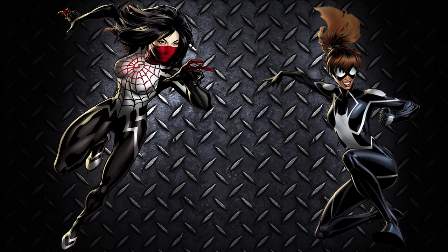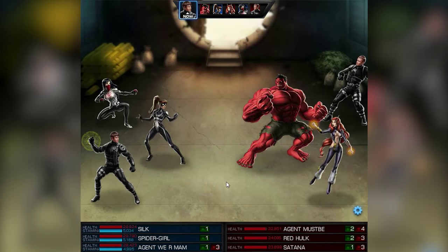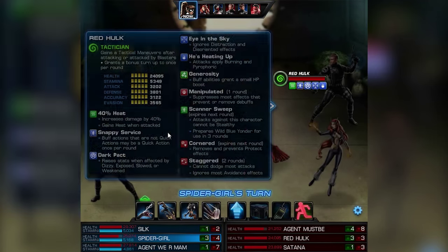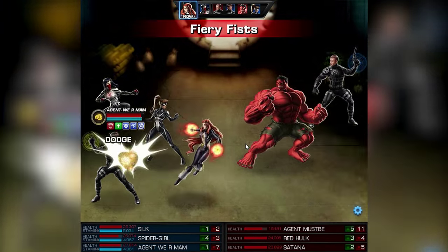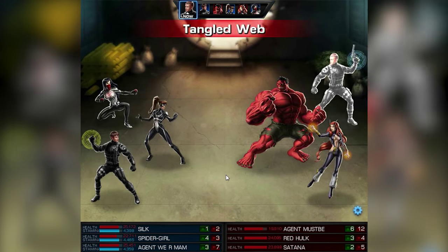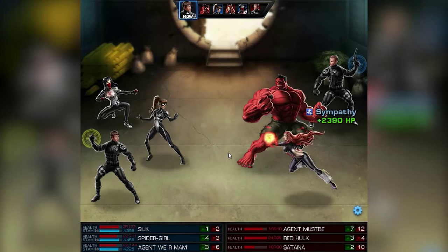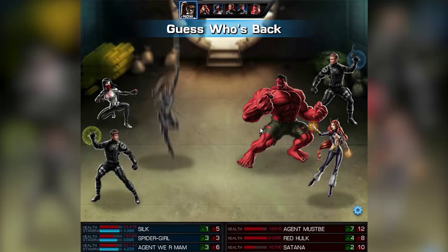Spider-Team number 5: Silk and Spider-Girl. And I really hope they can win at least one fight. We changed our agent to a scrapper one. As with all Spider-Teams, you wanna put some webs — tangled webs or whatever webs you have on your enemies — so they aren't able to make any moves anymore.